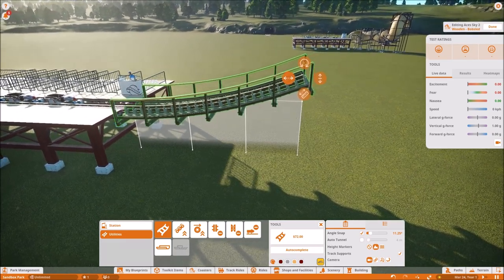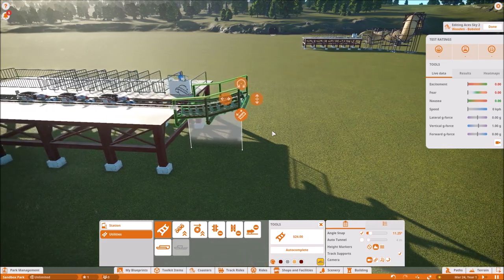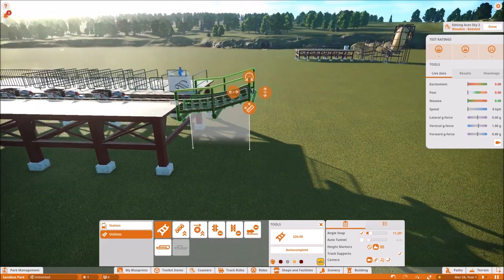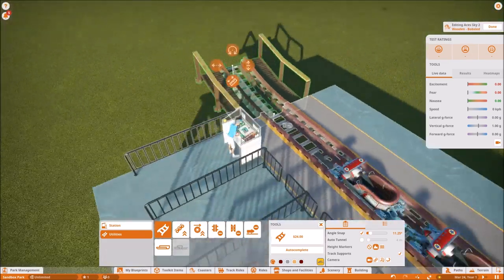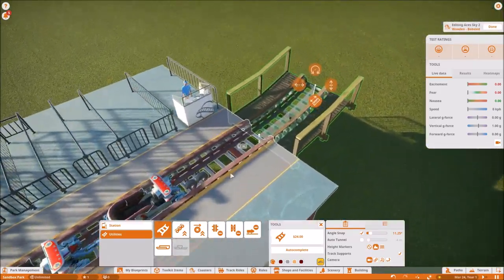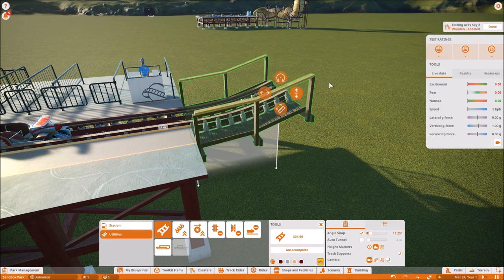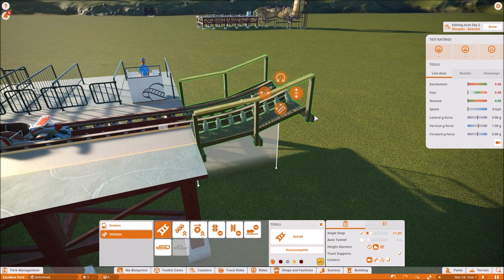In the most recent update, along with the continuous roll, we do have the wooden bobsled going down to four meters. This is only available if you have the track restrictions setting toggled.